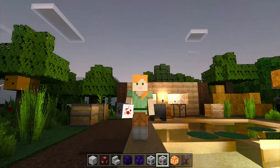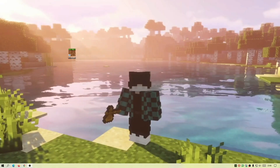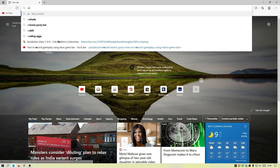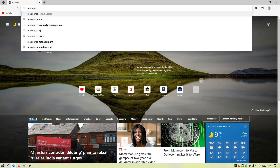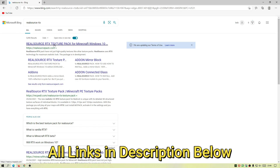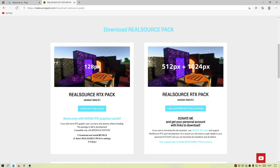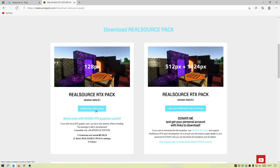Now I'm going to show you how to actually install and download this completely free. First, open up your internet browser and start typing in "Real Source RTX" — it's normally the first link, which is the author's main website. It's realsourcepack.com and I will leave a link in the description below so you don't have to look for it.